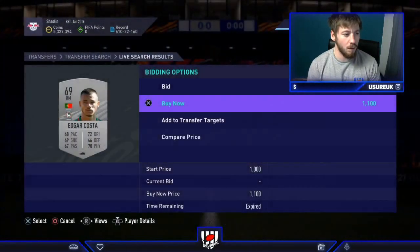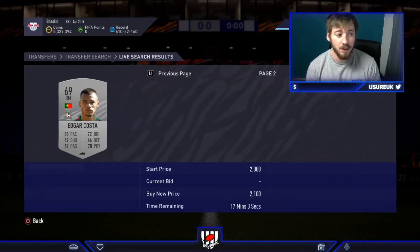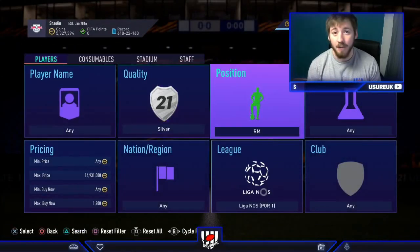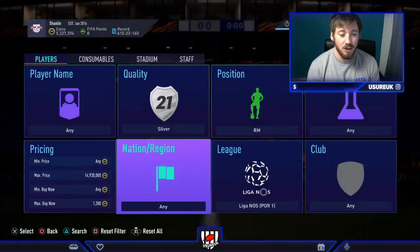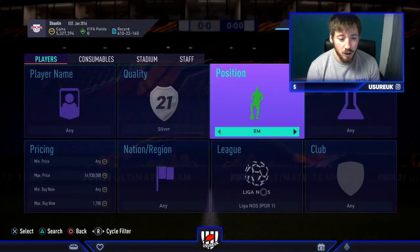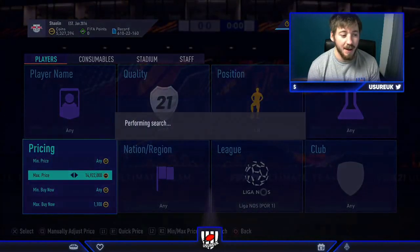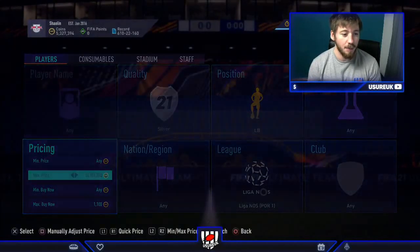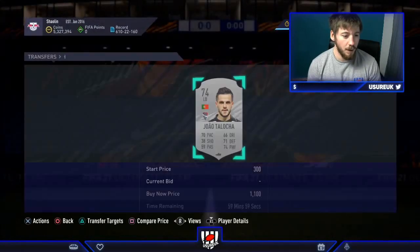Oh, we just missed Edgar Costa — would have been lovely for 1,100. This is a very competitive filter, there are good profit margins to be made, but if you're struggling don't worry — we have 10 filters every single sniping filters video, and another 50 on the channel already. They do pop up but you just have to be really quick. Now we're moving on to left back — we're going to be looking at 1,100, and they sell for 1,500, so really nice profit margin once again.